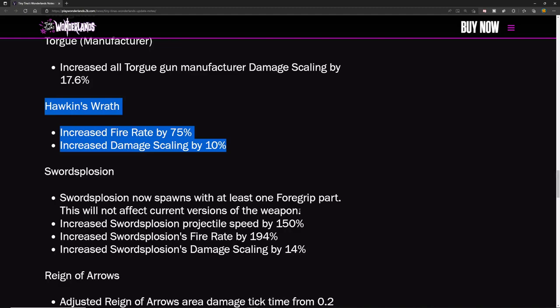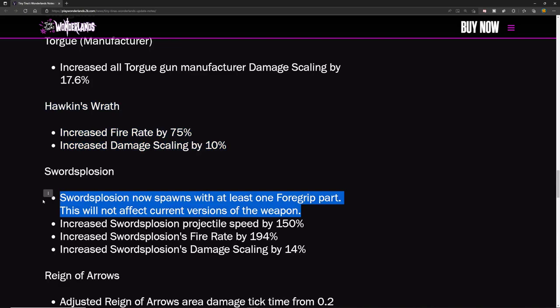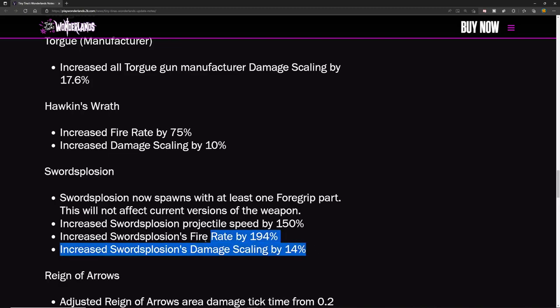He has three items in his loot pool, so with maximum loot luck be prepared for a long farm. You can also get the Sword Explosion randomly from Barf Bunnies in the Chaos Chamber. They're also increasing Sword Explosion projectile speed by 150%, fire rate by 194%, and damage scaling by 14%. Sword Explosion might actually be decent now — be on the lookout for a times-three Sword Explosion while farming.